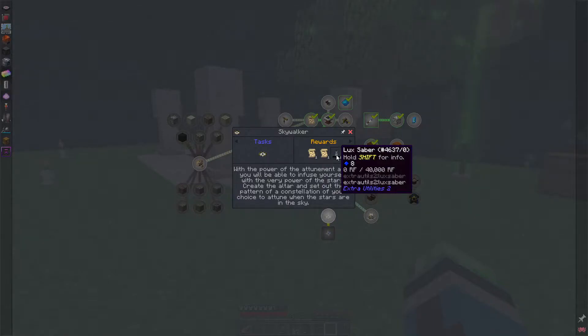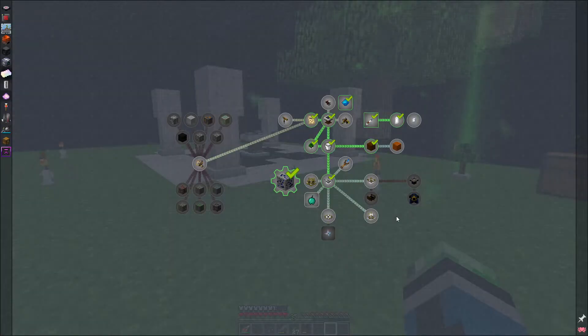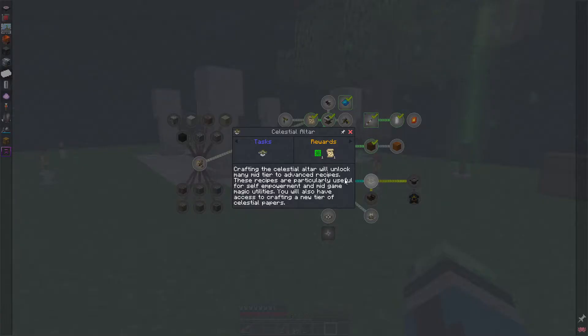Now that I have this altar, I can do evorcio, dissidia, and a lux saber. With the power of the attunement altar you can infuse yourself with the power of the stars - create the altar and set out the pattern of the constellation of your choice. I need the telescope first though. The celestial altar might also be a good idea - crafting it will unlock many mid-tier to advanced recipes for self-empowerment and mid-game magical utilities, plus a new tier of celestial papers.